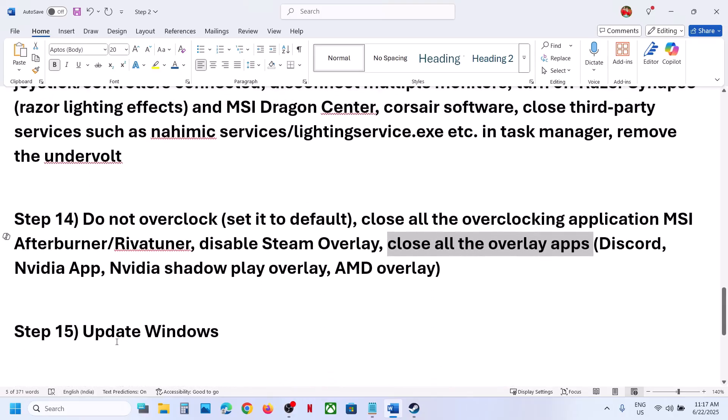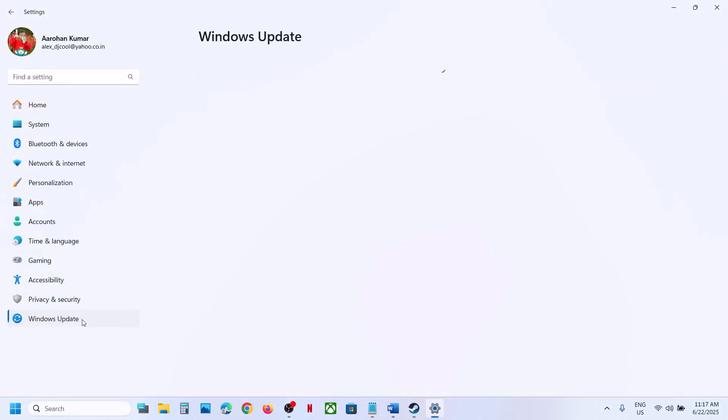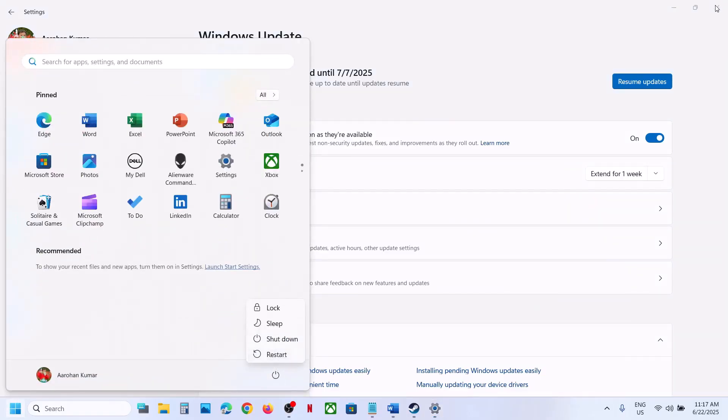The next step is to update Windows to the latest version — this is important. Open Windows Settings, go to Windows Update (or Update and Security), click Check for Updates. Once everything is installed, restart and then launch the game.